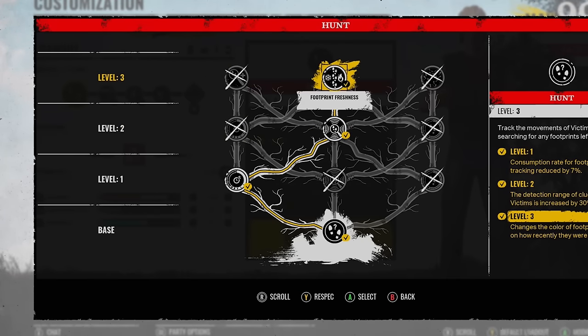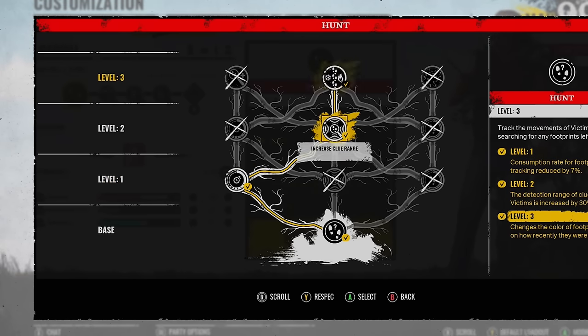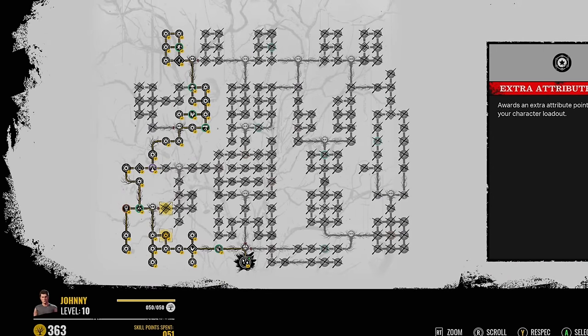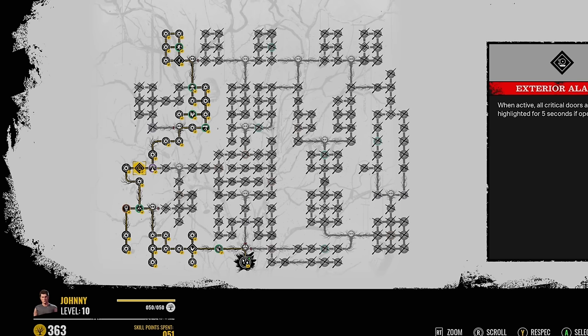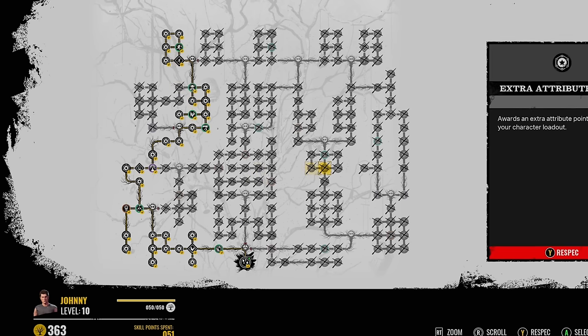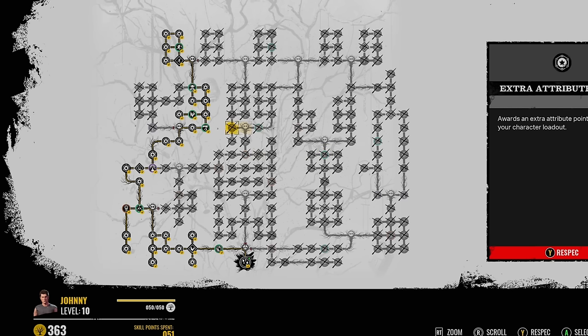If you're curious on the abilities — even though I barely use Johnny's ability unless there's one player left camping, probably a Sunny — we go for the decreased tracking cost, increase the clue range, and then footprint freshness. For the skill tree, you do start with Blood Runner as a default perk, so you don't have to worry about getting that on the skill tree. I start on the left side, pick up exterior alarms, get Easily Tuckered Out, and Scout is going to be the random perk. The alternative is if you want to go on the right side of the tree and pick up Unrelenting instead, but we're going to do Easily Tuckered Out anyway.